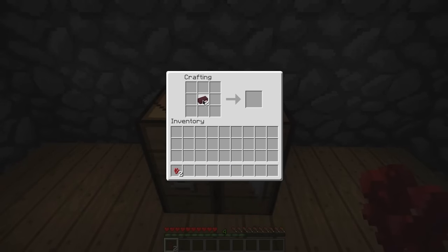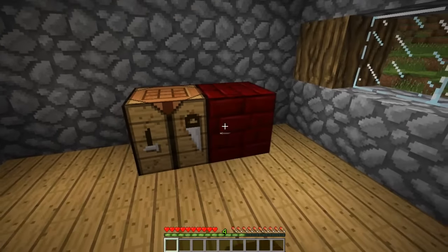A new block called red nether brick can be crafted by placing a two-by-two checkerboard of two nether bricks and two nether warts in a crafting table.